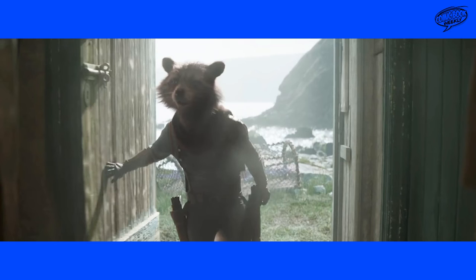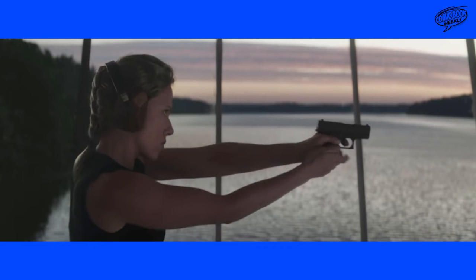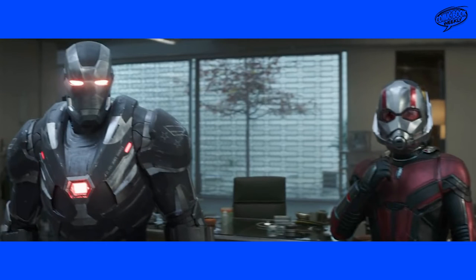Next we've got Scarlet Witch looking like she's in supreme beast mode. That scowl on her face - she is ready and rightfully so. Her hair looks a bit longer so this might be further forward in time. She looks like she's at the facility and about to be on a mission. Then we've got Ant-Man and War Machine suiting up, seemingly in an office or conference room at the facility. Maybe there's a looming threat or somebody barges in - maybe we get a fight scene there.